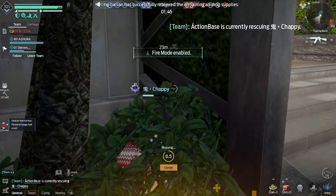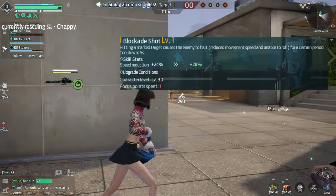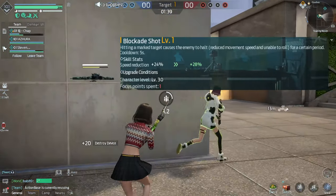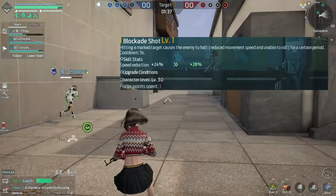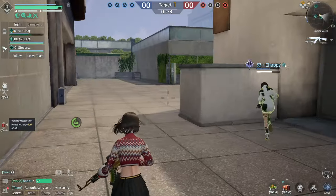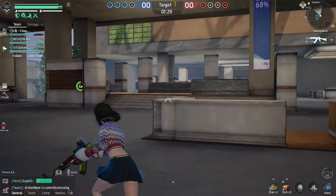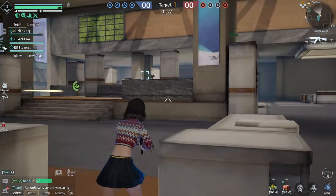The next one I chose was Blockade Shot. Hitting a marked target causes the enemy to halt, reduces movement speed, and makes them unable to roll. That is op — this is a no-brainer, you have to unlock this. It has a five second cooldown, but still a no-brainer — unlock it, it's great.